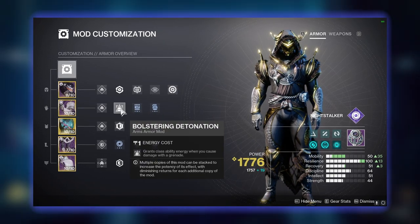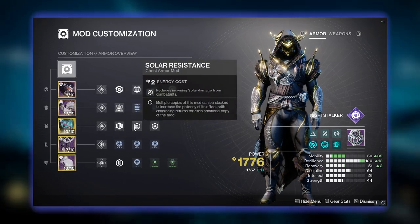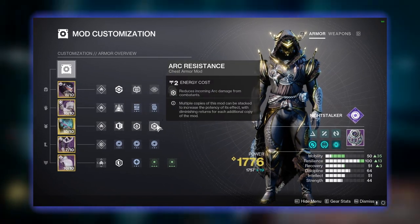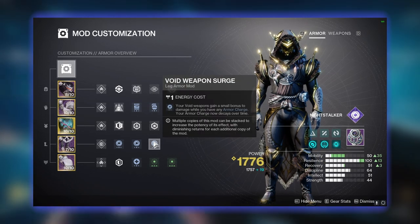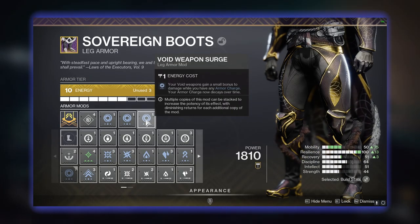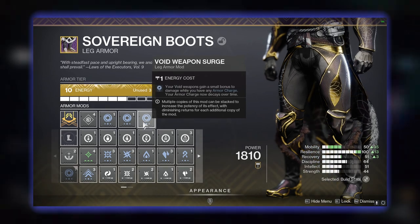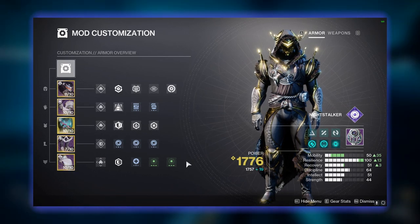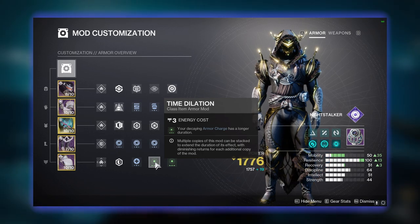We are also using Boss Telekinetics so we can get our class ability a bit faster. On our chestplate we are using triple resistance mods to make sure that we don't die when playing a little bit more aggressively. On our leg armor we are using triple Void Weapon Surge to maximize the damage output we deal with our Void weapons. If you don't see yourself or your teammates making a lot of orbs, you can always switch one of the weapon surges for Stacks on Stacks.